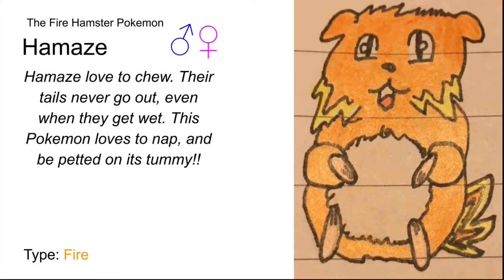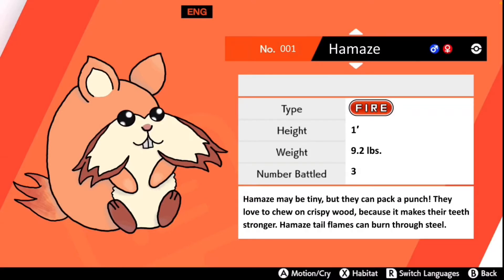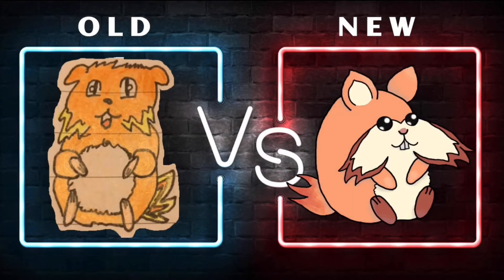Let's start off with Hamaze's old design. Hamaze, the fire hamster Pokemon. Hamaze love to chew; their tails never go out, even when they get wet. This Pokemon loves to nap and to be petted on its tummy. So let's compare this to the newer design. Hamaze, the fire type Pokemon. Hamaze may be tiny, but they can pack a punch. They love to chew on crispy wood because it makes their teeth stronger. Hamaze's tail flames can burn through steel. And as you can see, there is the new design that we worked on today.